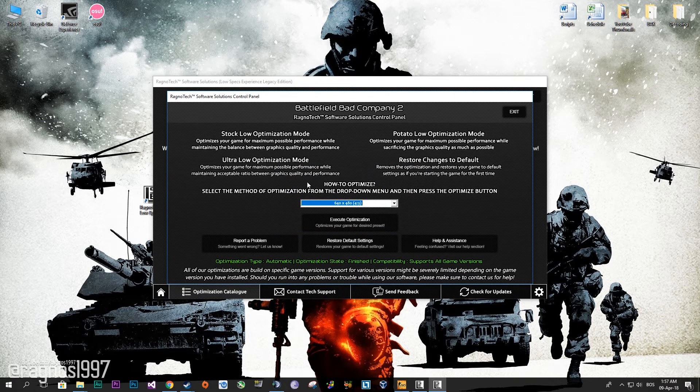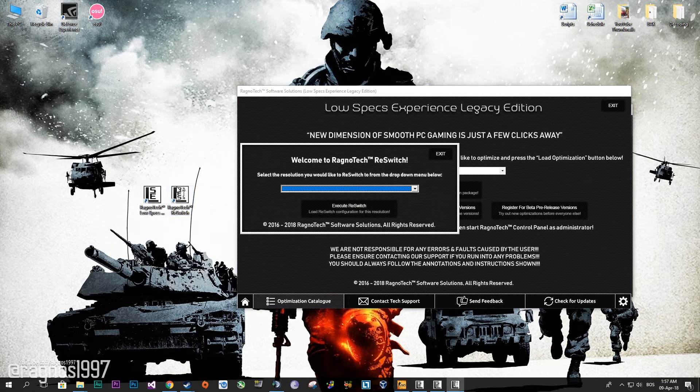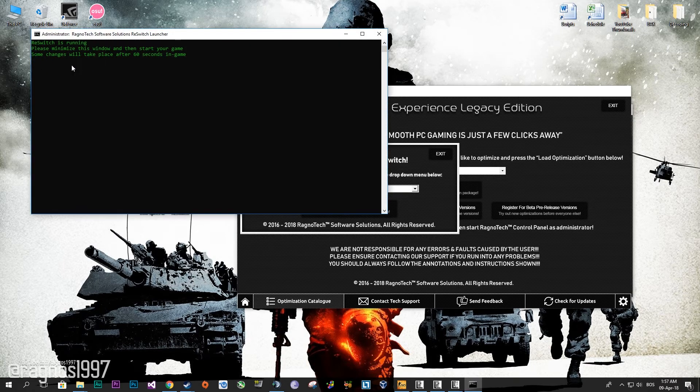Please note that resolutions below 1024x768 will require Restwitch to be utilized in order for the game to be rendered in lower resolutions. Simply start Restwitch from your Desktop — it comes pre-installed with the Low Specs Experience — and select either 640x480 or 800x600 and press execute Restwitch. Minimize the CMD window and then start your game.